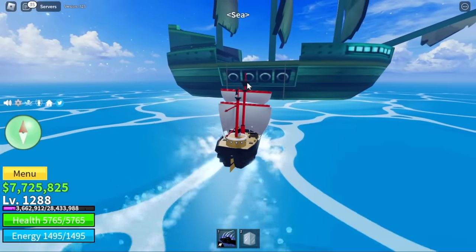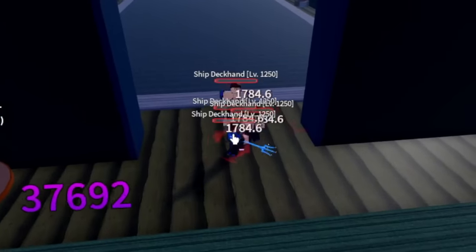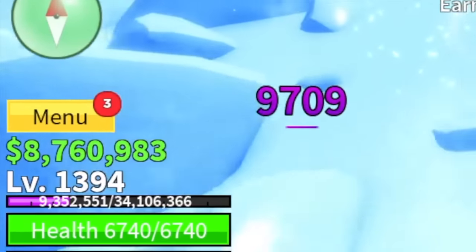After level 1,288, head to the Cursed Ship. Target: ship deckhands only — because they don't have Haki, they're easy to defeat, they're near each other, and they're near the Quest Giver. We are leaving here at level 1,394. Stats: Melee 400, Defense 1,332, max Blox Fruits.